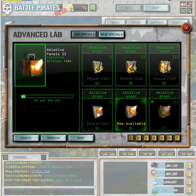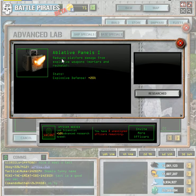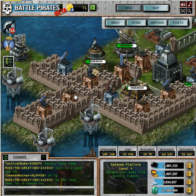The new thing came out just today: base specials, so you can put extra junk on your turrets. I am working on this — it's for mortars. I think predominantly people are still using a lot of mortars, so I'm going to focus on mortars.